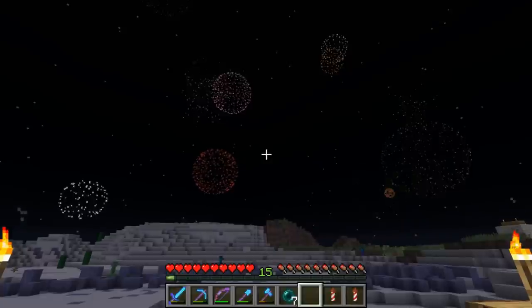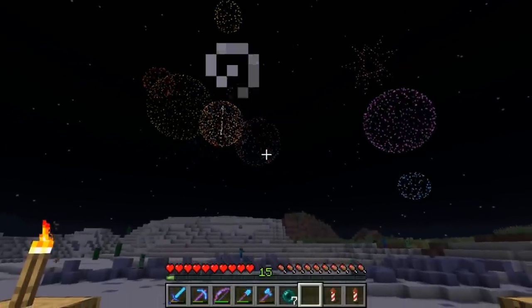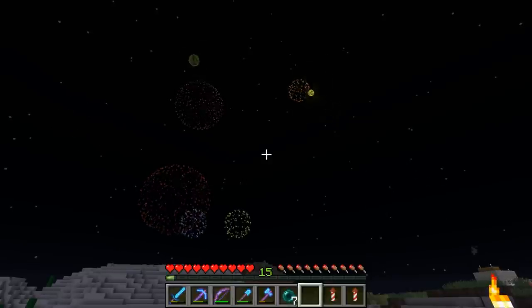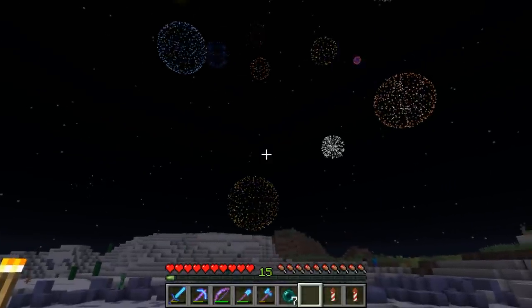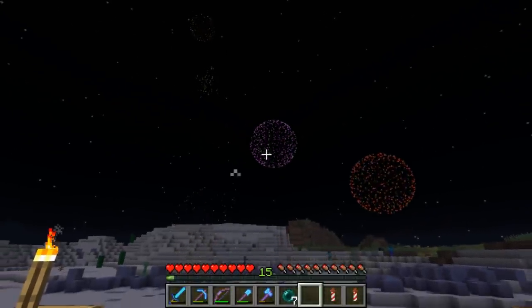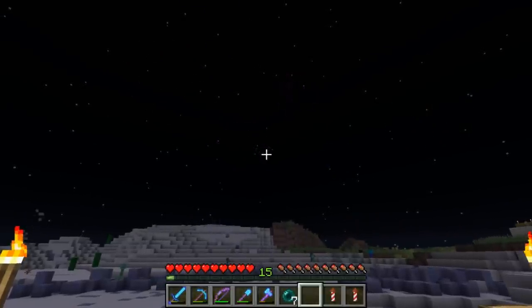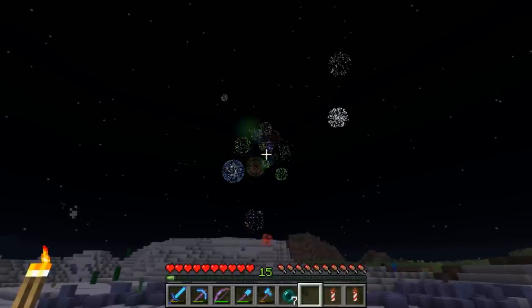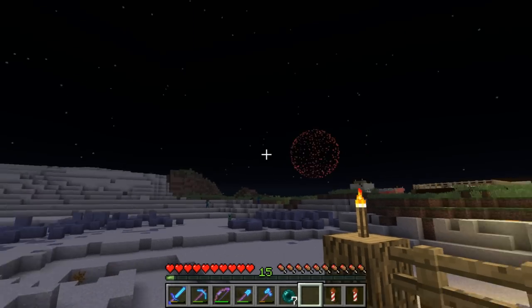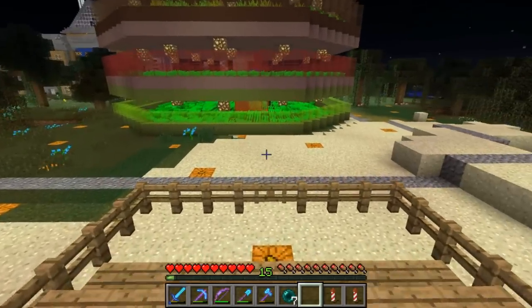There we go - nice! We made this a little bit quicker so it should go a little bit faster and then have a big grand finale. A good array of colors - not too bad! Here comes the grand finale right there. There'll be some stragglers as well - there we go. One straggler. 6,000 in-game days, guys - that's awesome!